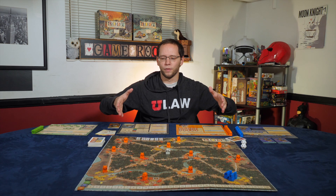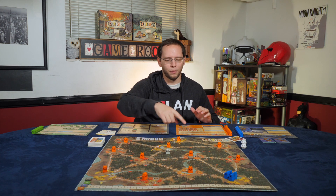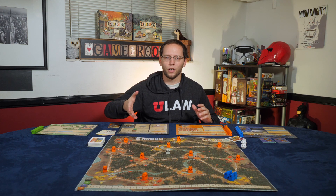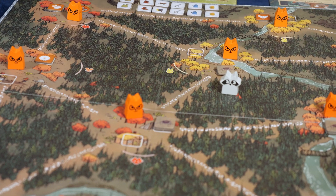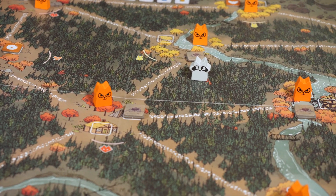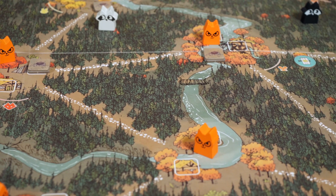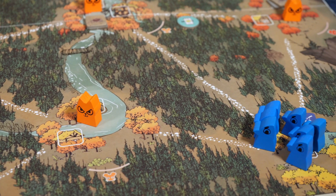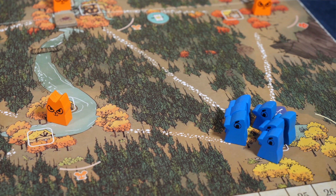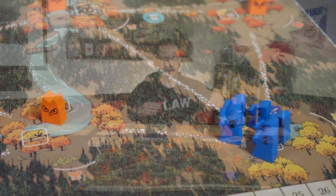Let's first talk about the board. You can see different areas connected by little paths. These areas are called clearings, denoted by symbols and colors. The red ones are fox clearings, the orange ones are mouse clearings, and the yellow ones are rabbit clearings. Some factions use an area control mechanic to get points, which is why those clearings are important.